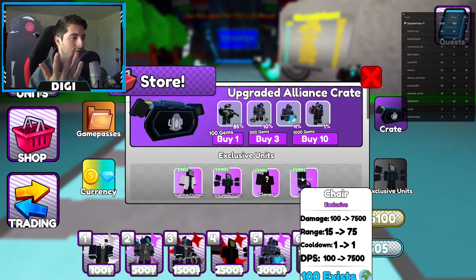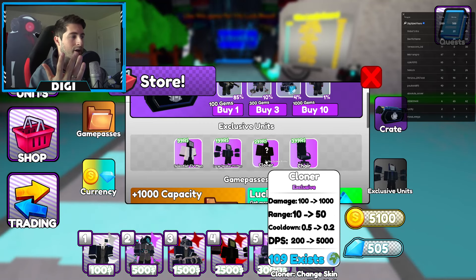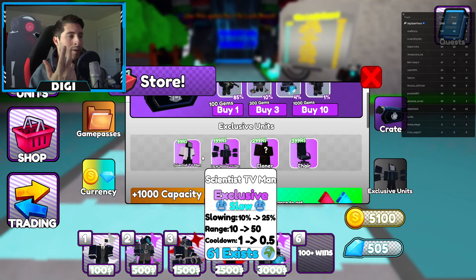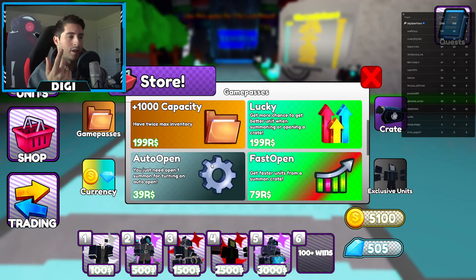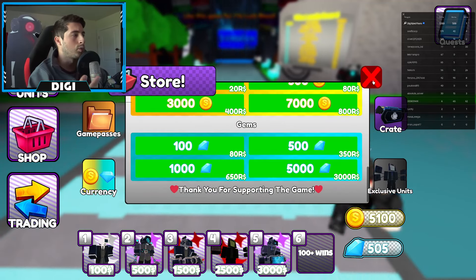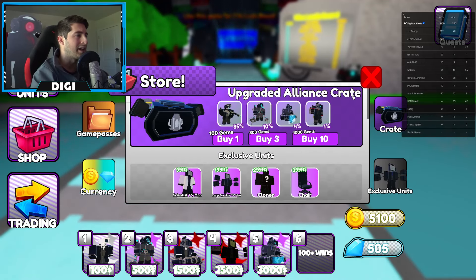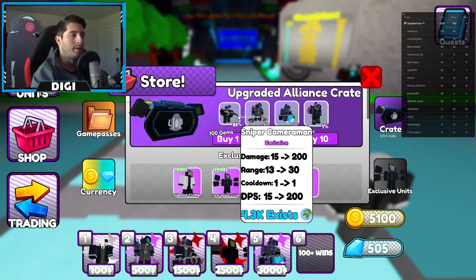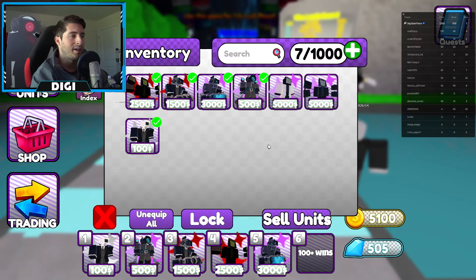Obviously we got exclusive stuff right here — we got the Chair, we got Cloner, interesting. Then we got Large Speaker, TV Man, Scientist TV Man. You can increase your capacity, your luck, auto open, fast open, coins, gems — the usual stuff, nothing out of the ordinary. The new crates right now is the Upgraded Alliance Crate — we get Fred, Upgraded Large, Laser Plunger Woman, and Sniper Cameraman.